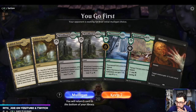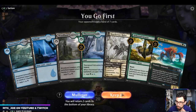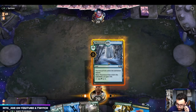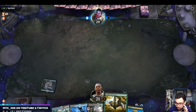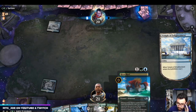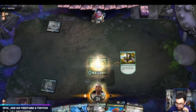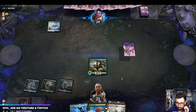This hand's not really doing much — doesn't have ramp. We'll keep this hand, it's much better. Put the Murderous Rider back. We'll go Thornwood Falls here. If we had it untapped we could turn two Risen Reef. Just play out all the Guild Gates.